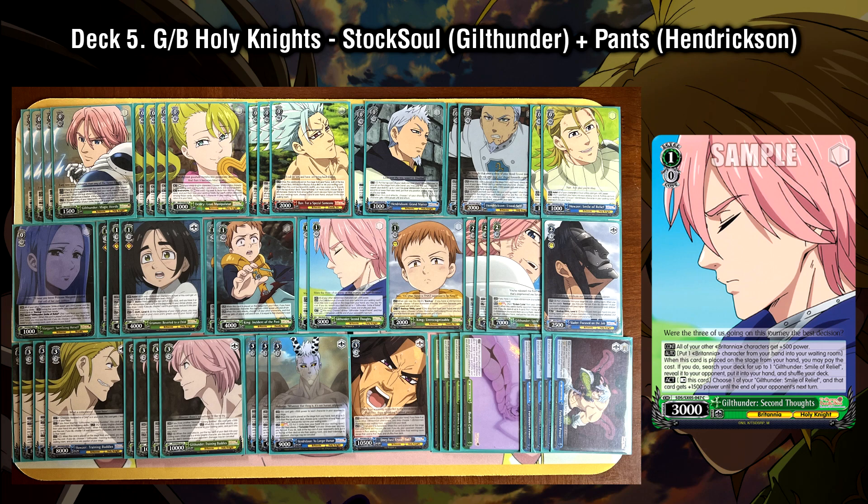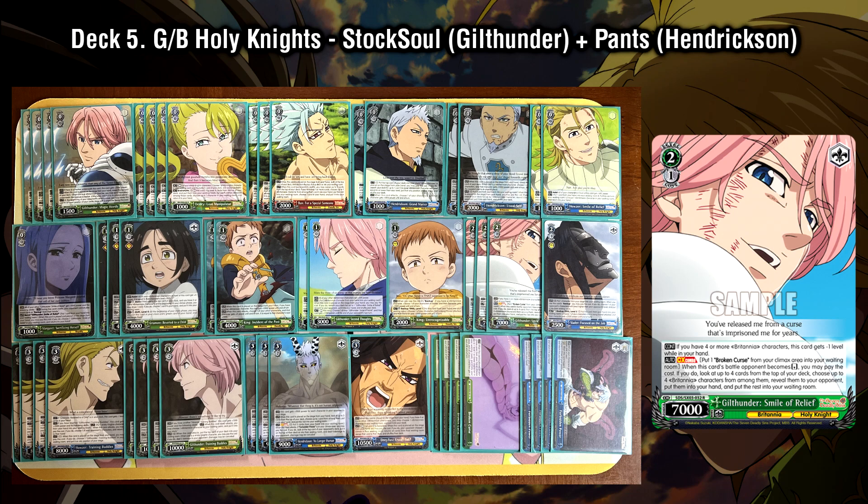With the second set, there is a brand new 1-0 Gilthunder that also supports this strategy. Instead of grabbing him from the waiting room, this Gilthunder has an on-play where you can discard a Britannia character to search your deck for the 2-1 Gilthunder. This gives you access to him from the waiting room with the bond and from the deck with the new 1-0. In addition to that search ability, he has two power abilities: a global 500 to all your Britannia characters, and a rest self ability to give 1500 power to a copy of your 2-1 Gilthunder cross turn. This makes him 9k power — 7k base, up to 7500 from the global 500, then up to 9k from the 1500 — making the Gilthunder an even stronger and more consistent engine for the level 1 game.